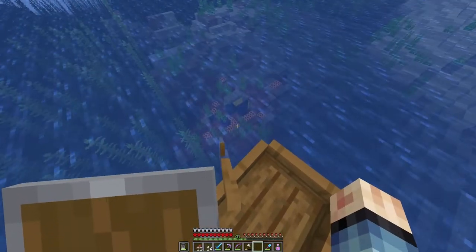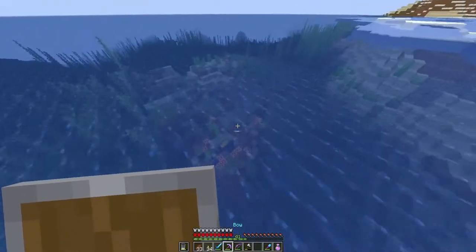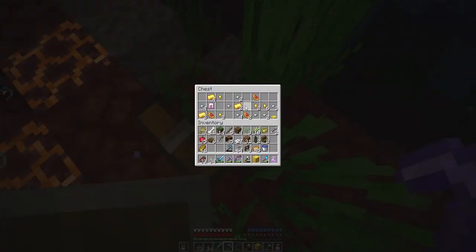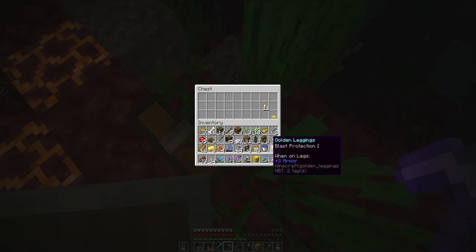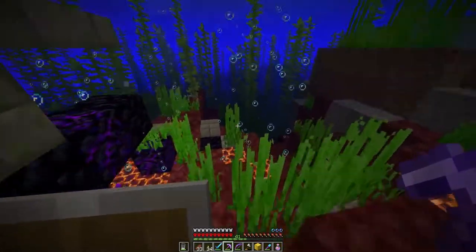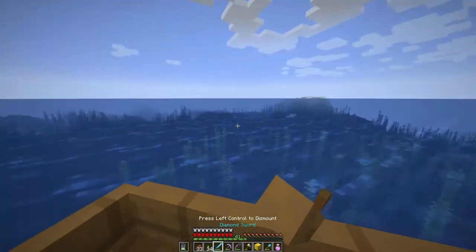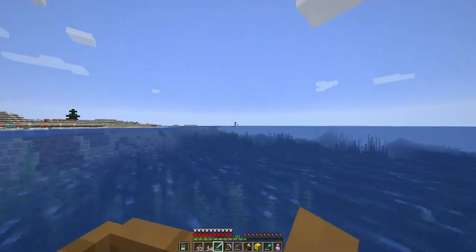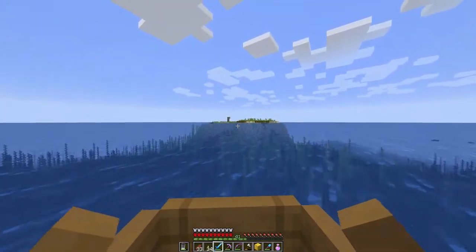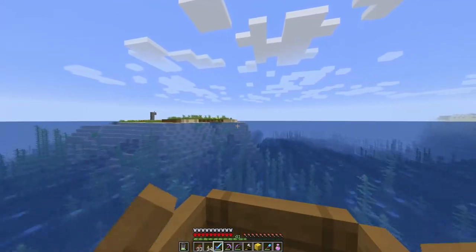This is an obsidian portal but under the sea — there we go, got it. We have glass protection, glittering melons, gold — nice — and iron, of course, iron nuggets. Okay, let's go to the tower because we need that. There's a tower and there's a tower, but we need to go to the pillager tower, and we will be there in just one flick.